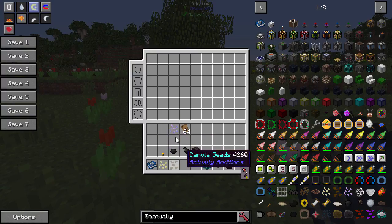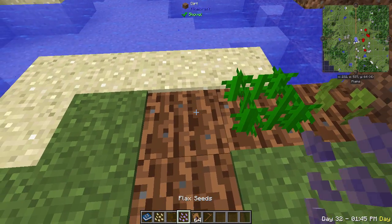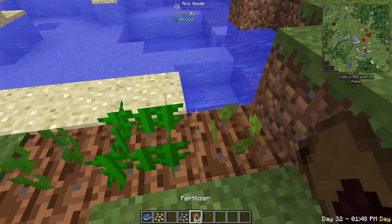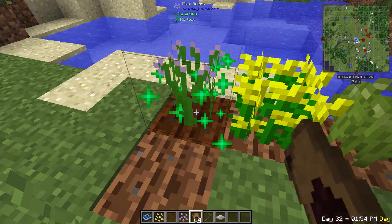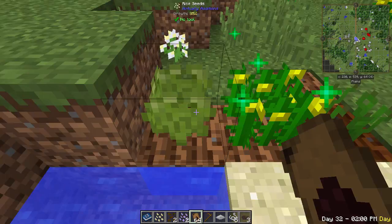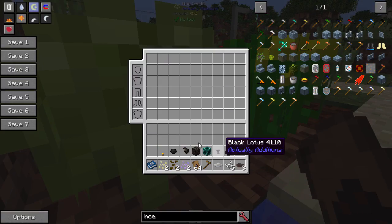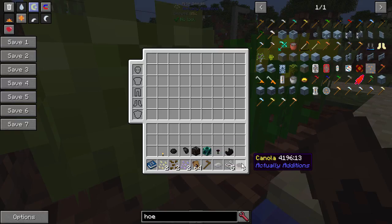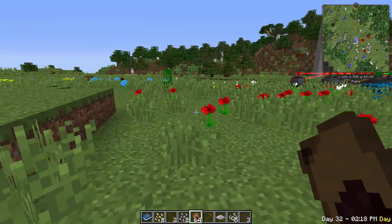Actually Additions adds rice seeds, canola seeds, and flax seeds. Plant them, use fertilizer or bone meal to grow them, and right-click when fully grown to harvest without uprooting them. Rice gives rice and seeds for food, canola gives canola for power and other uses, and flax gives string.